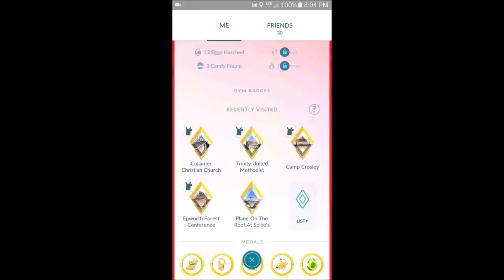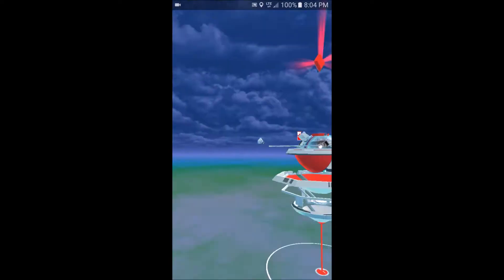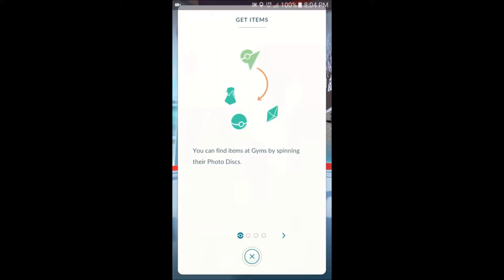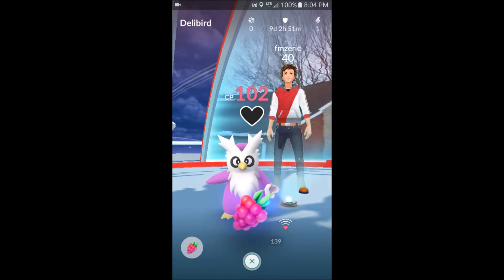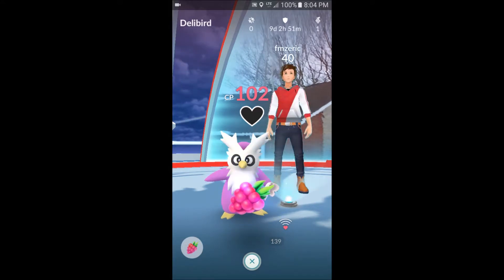I'll first use an example of a gym where I can't access it. You can see how the photodisk icon at the bottom right is grayed out and you can't tap it. The left one works fine, the center to exit out of the gym works fine, and the little picture in the upper left-hand corner — you click on it and nothing happens.